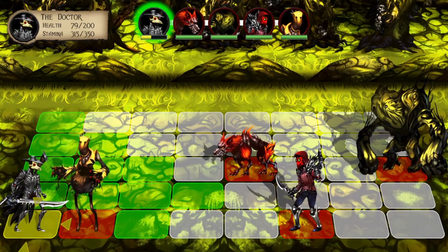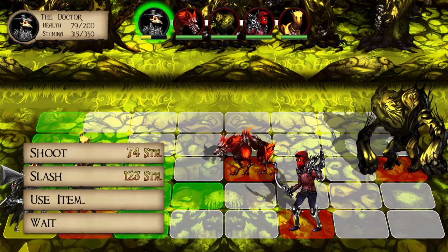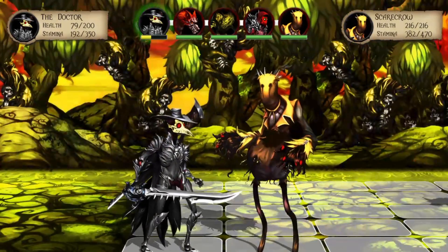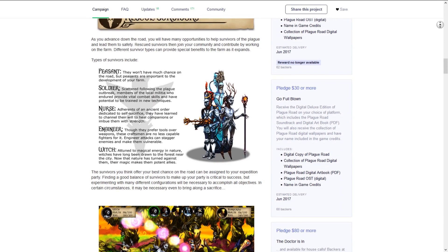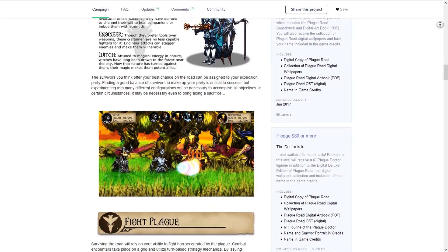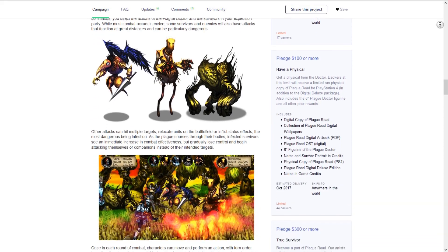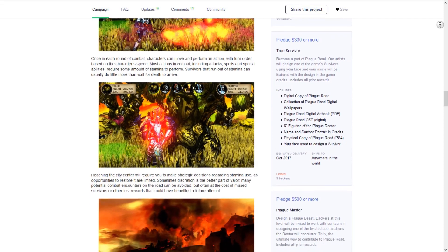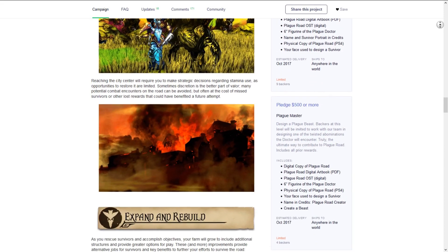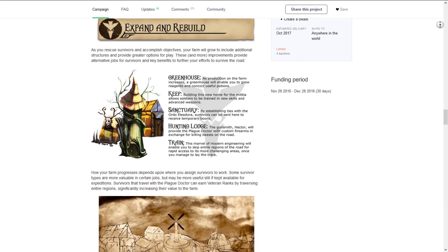You'd start out in an area called the Plains before making your way to a forest, the outskirts of the city, and finally ending up in the city center itself. What I love about this Kickstarter campaign is that it does a great job of establishing the oppressive atmosphere of the game itself. It tells you all you'd need to know about the game without revealing too much, giving you basic information about the plot, characters, combat, the roguelike elements, and some abilities you'll unlock on the farm.